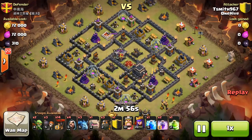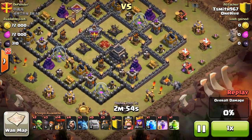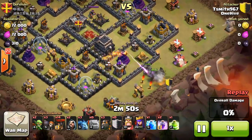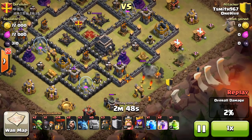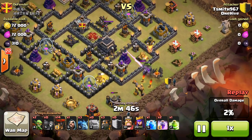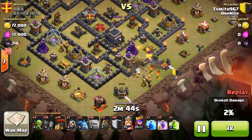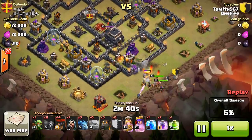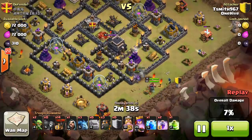What is up guys, Jake from OneHive, and it's time for another attack strategy video. This one is going to be on GoLaLoon. The power of this attack — and it can take out a lot of different styles of bases — is in the tanking. You've got five tanks: two golems and three lava hounds.